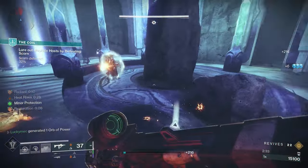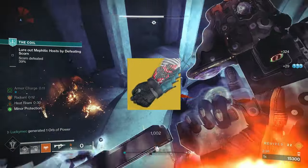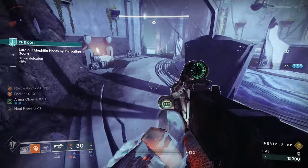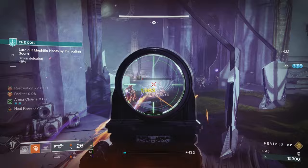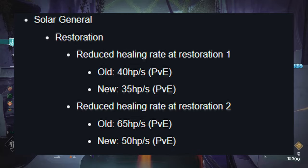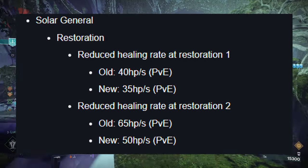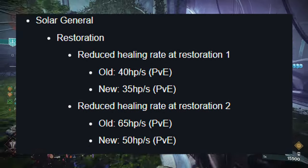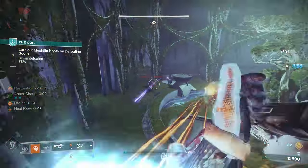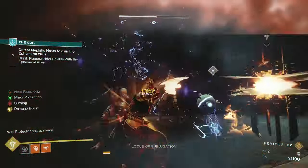At the beginning of Season of the Wish, Bungie decided to change how a bunch of exotics work, one of those being the Karnstein Armlets. With this rework, melees give restoration x1 and finishers will give you restoration x2, while both will give you cure x3, which is basically fully healing you. With this season there was also a nerf to restoration — restoration x1 dropped to 35 hit points per second and restoration x2 dropped to 50 hit points per second. Now more than ever, you need restoration x2 so you can heal through basically anything. With this build, we'll be finishing targets to gain restoration x2.